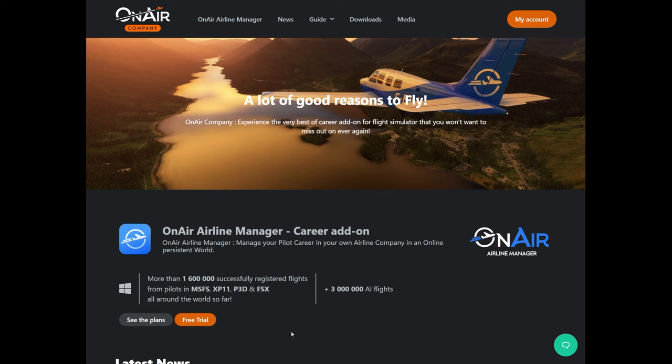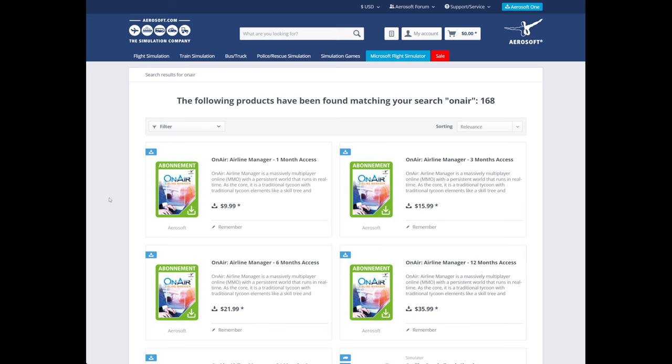And finally, you can even make virtual airlines where you and your friends work towards a shared virtual airline to build that up from the ground. Now, because OnAir Company covers multiple simulators and it is all online, meaning your entire career mode and progress is saved online and backed up, that means that there is a subscription cost associated with it.